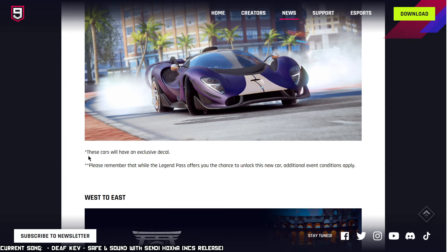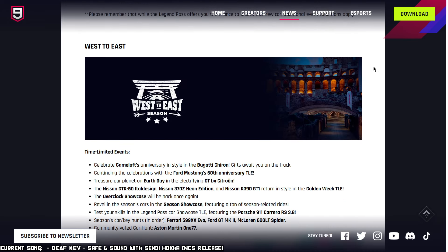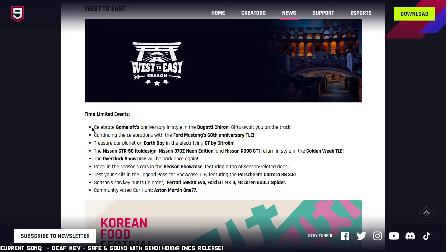Some of these cars will have exclusive decals, and there's a disclaimer just in case there's additional trickery to get the Legend Pass card, like there was with the Koenigsegg Agera. We go into the specific information for each season — West to East. Time-limited event: celebrate Gameloft's anniversary and start with the Bugatti Chiron — gives away on the track. Continuing celebrations with the Ford Mustang 60th Anniversary TLE.